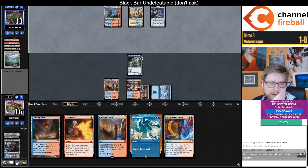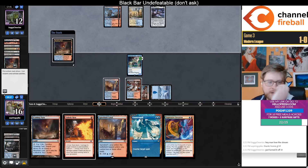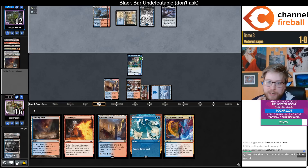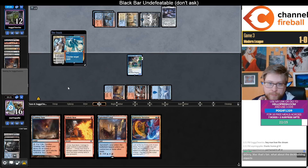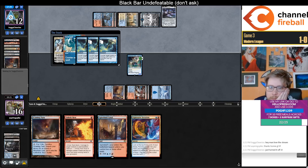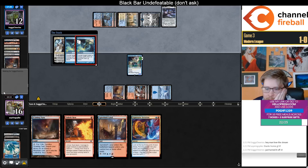Inscribe Tablet — land from among them in your hand, bottom the rest of the library in any order. That card's really interesting, but I'm not immediately thinking of anything I would want to use it in. It's the kind of card you keep in your memory and then maybe it gets there eventually. At the time of making this comment, I don't see an obvious application for that card.